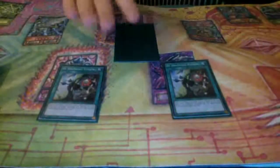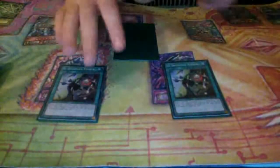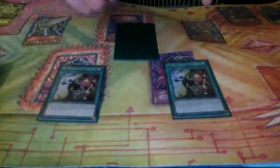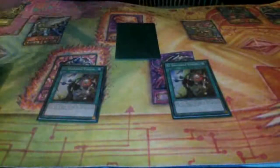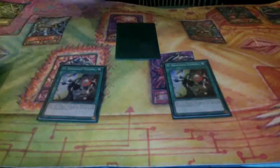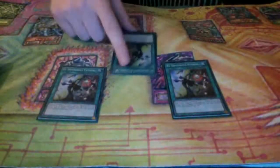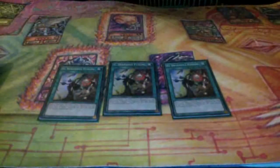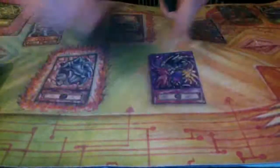The other thing is that El Shadoll Fusion is really good because you set it, you mill, you don't have to worry about having used all your Shadoll effects this turn already because you haven't. You mill - say three, six, nine, whatever - and you get to resolve all of your Shadolls. Use Hedgehogs and Squamatas to add stuff to your hand that you're going to want to use next turn for your El Shadoll Fusion. Then during their turn, El Shadoll Fusion - it's just so good. That's kind of how I play the deck: maximize my mills and then El Shadoll Fusion in their turn.